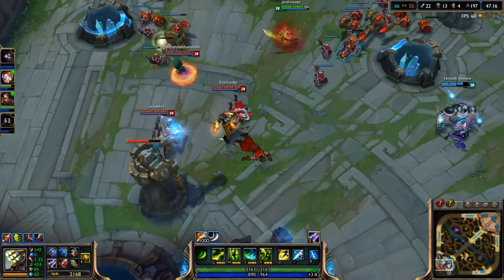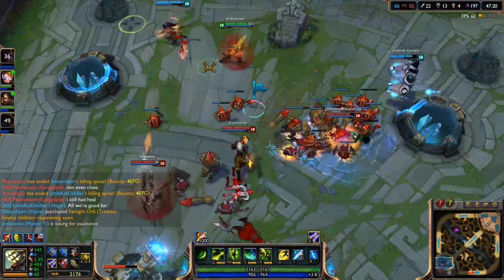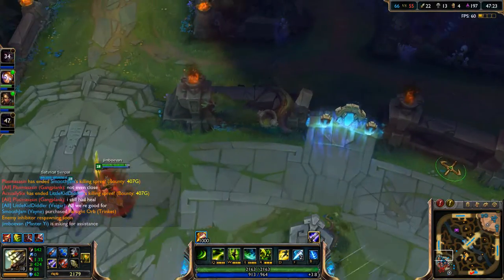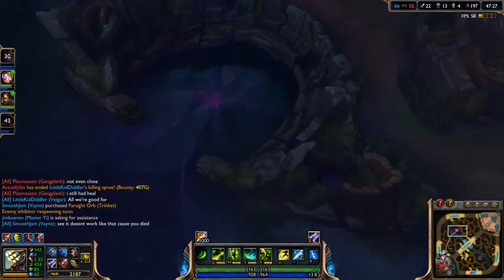Oh, I got a thousand damage on one basic attack — oh my god, that's just amazing! So it looks like we're going to win this game, but we have to do some kind of push to really do something good. I'm going to go ahead and actually do Baron by myself — see if I can at least do it a little bit. I should be able to do Baron because of just how much attack damage I have.